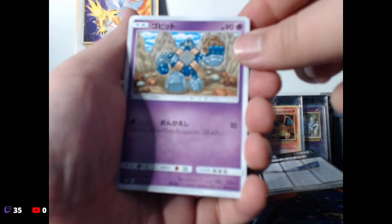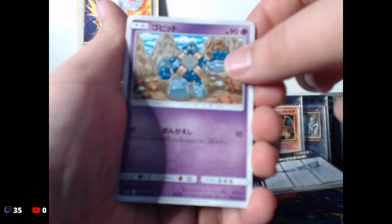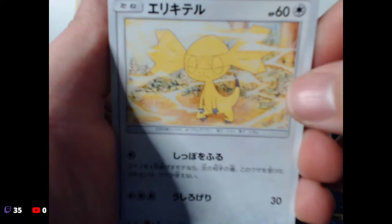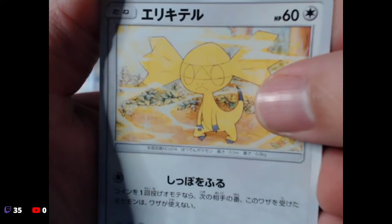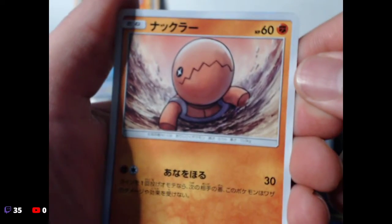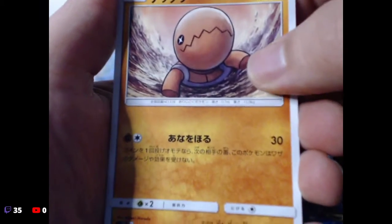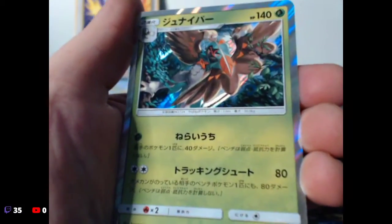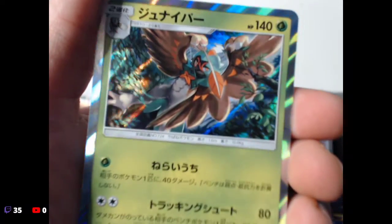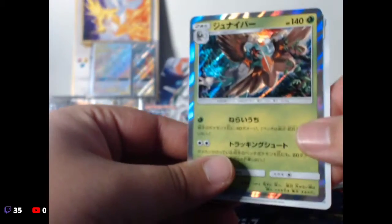Hopefully I don't cut right through the cards. All right, we have the little stone guy. What the heck is this guy doing — is he meditating? All right, let's see, we have Trumbeak. I know you. And we have a holo Decidueye that actually looks pretty good. I think I like the holos in Japanese more than I like the holos in English, that's for sure.